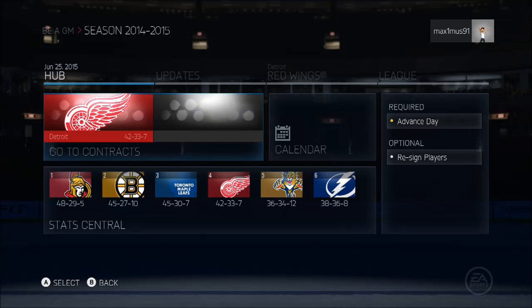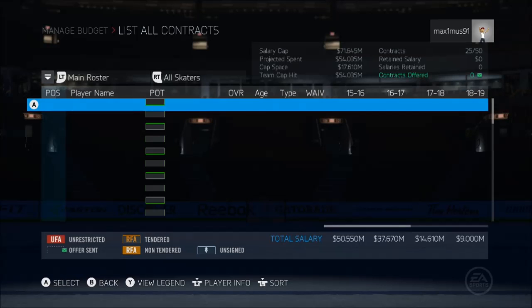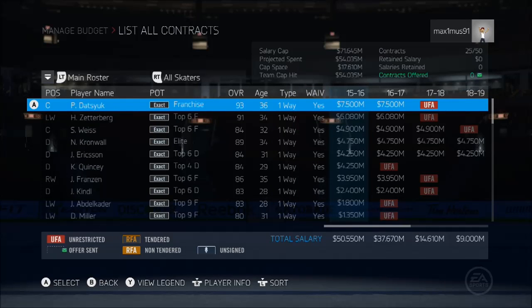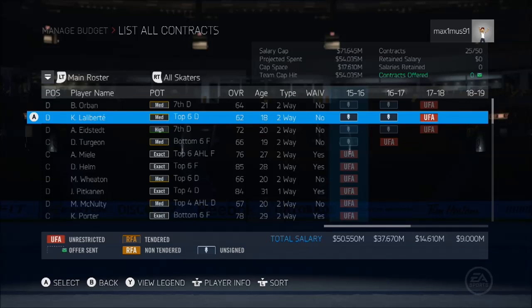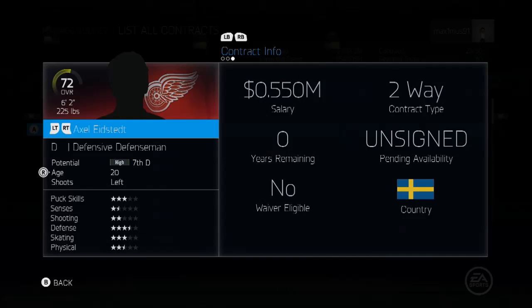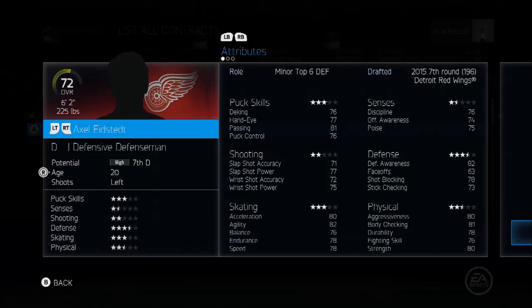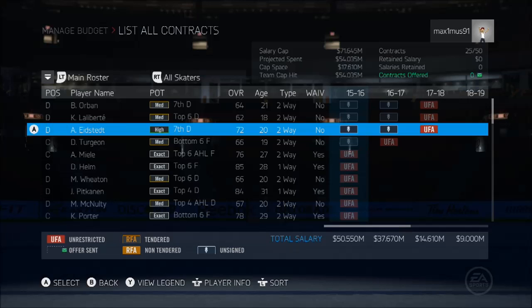I guess we go to contracts. So I'm guessing these kids were drafted. Let's see — when were you drafted? Unsigned. Your stats — no, it doesn't tell me when you were drafted. So I'm guessing this guy was drafted.